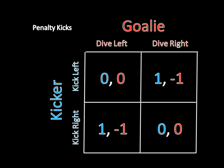Now all you have to do is solve the game. You'll quickly see that there are no equilibrium pure strategies. If the players are currently playing kick left, dive left, then the kicker will want to deviate to kick right. If they're currently playing kick right, dive left, the goalie will want to switch to dive right. If they're playing kick right, dive right, the kicker will want to switch to kick to the left. And if they're currently playing kick left, dive right, the goalie will want to switch his strategy to dive left. So we've just made a loop there and shown that there are no pure strategy Nash equilibria.